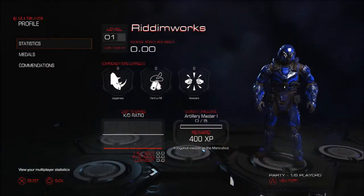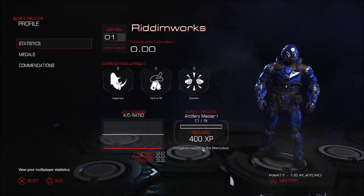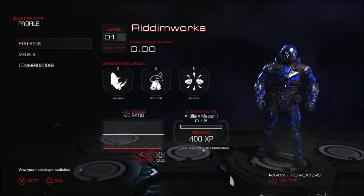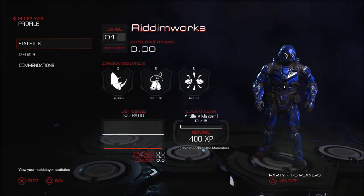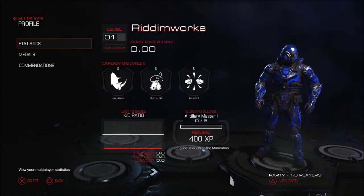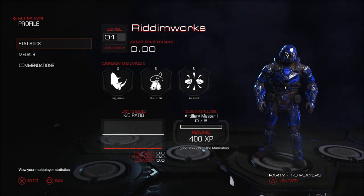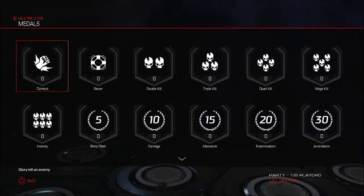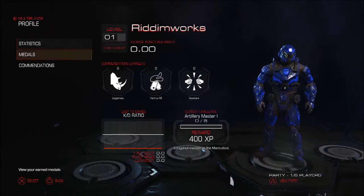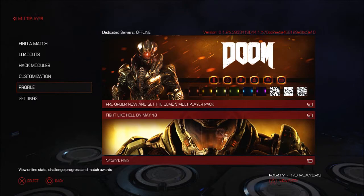Profile — okay, there's my profile: my level, average points per minute, commendations earned, closest challenge, and last 10 KD ratio. The interface kind of looks a lot like Call of Duty — a more condensed version. You've got your medals and your commendations, so it kind of runs like Call of Duty in terms of achievements and stuff.